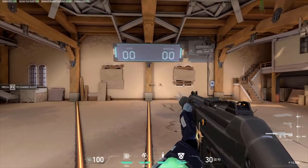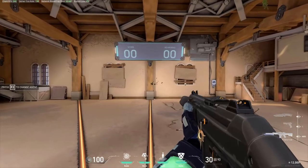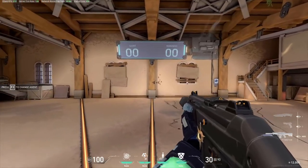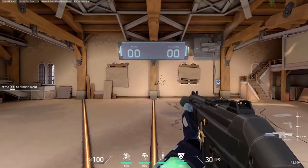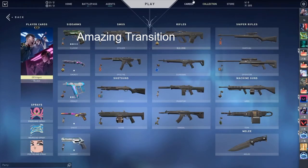Once you get this down and you can consistently hit the same two spots over and over, you're going to want to increase the distance every couple shots after you shoot. After that, you will get comfortable. That's it for finding your right sensitivity.